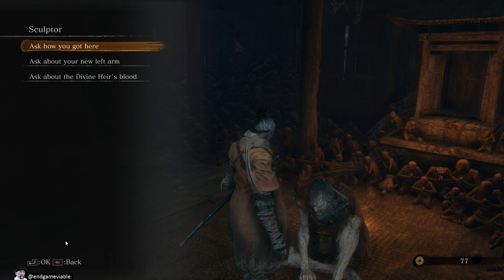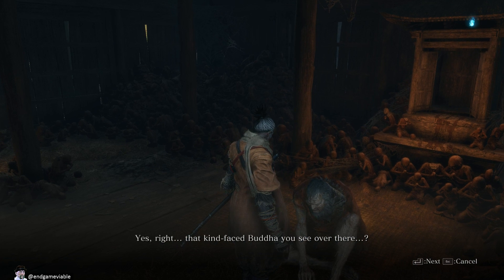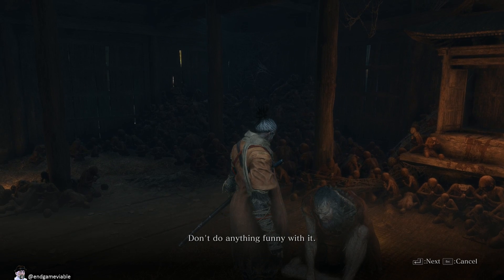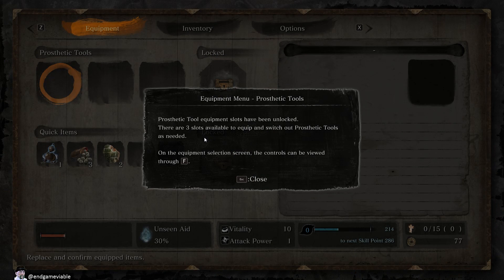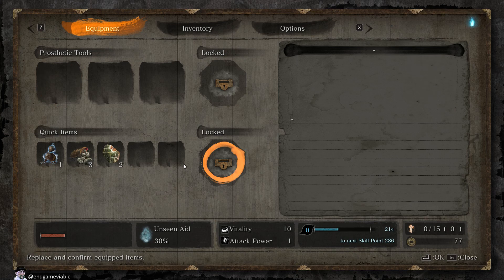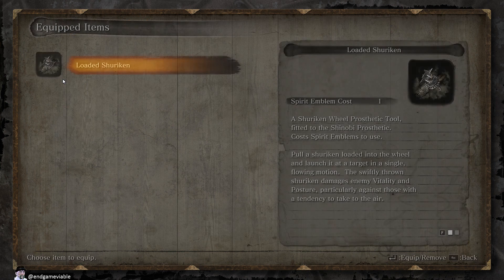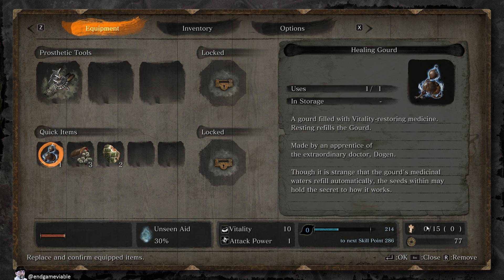Spirit emblems. I don't know if I have any spirit emblems. I don't know where to find spirit emblems. Zero of 15, it says. I guess I don't have any. Spirit emblems are required to activate prosthetic tools and are consumed each time these abilities are used. Spirit emblems can be obtained from defeated enemies in the world and purchased from Sculptor's Idols.